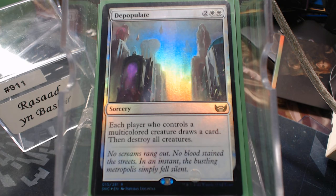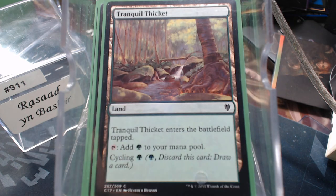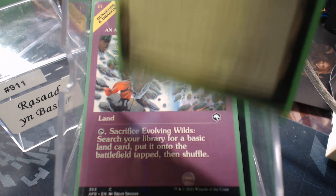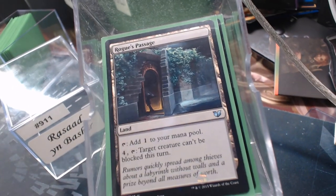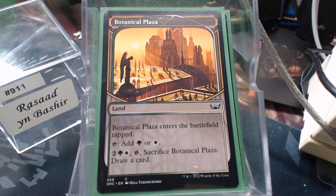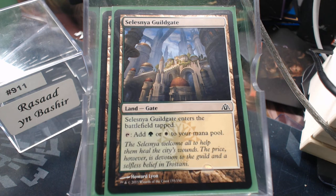For non-basic lands: Command Tower, Gavony Township — if you have nothing to do with your mana, you put a counter on your team at end of turn. Cycling lands: Tranquil Thicket and Secluded Steppe. Terramorphic Expanse, Evolving Wilds, Rogue's Passage — I actually lost a game to a Rogue's Passage last Friday. Grasslands, Tranquil Expanse, Blossoming Sands, Botanical Plaza, Thornglint Bridge, Graypelt Refuge, and Selesnya Guildgate.